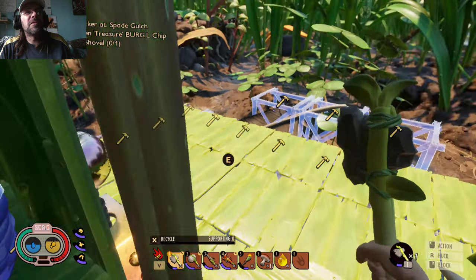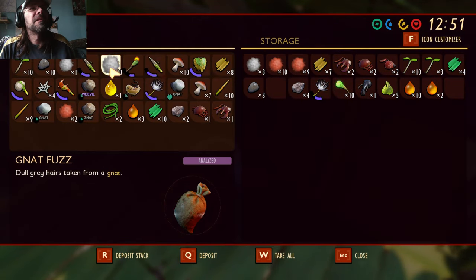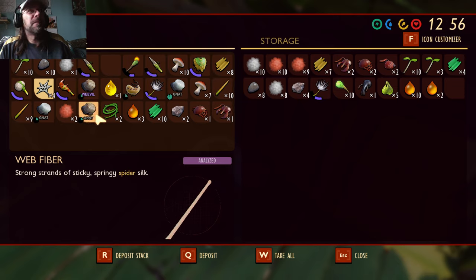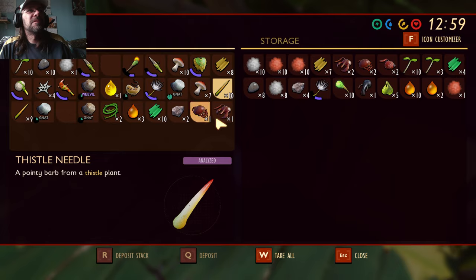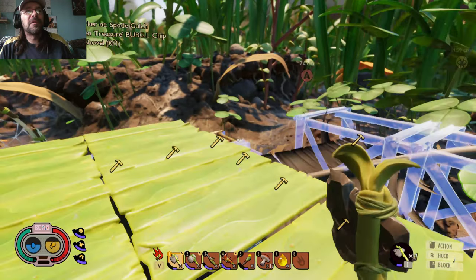We need clover, which we can't fit in our inventory right now anyway. We might be able to do arrows, because I've got thistle, and a lot of food here too, which is really nice — and all this fuzz. Let's go get some clover.